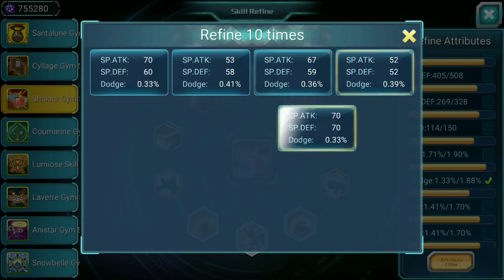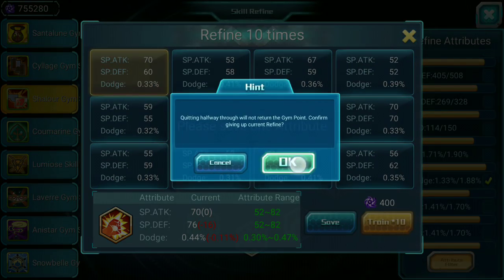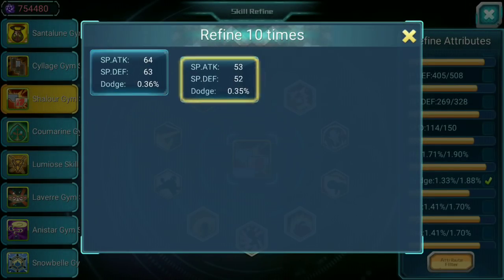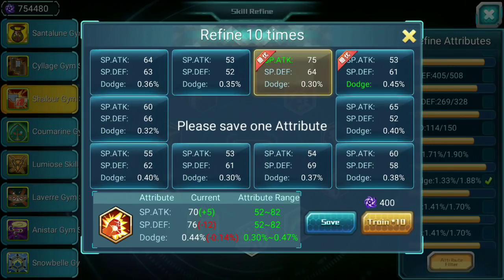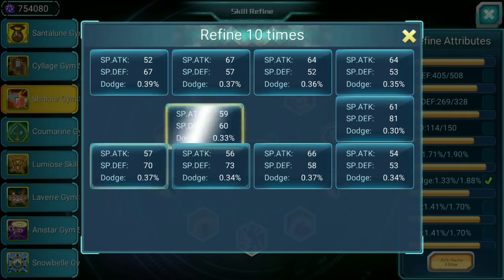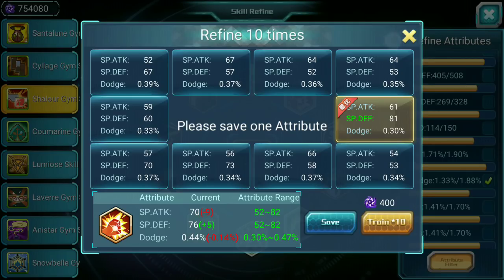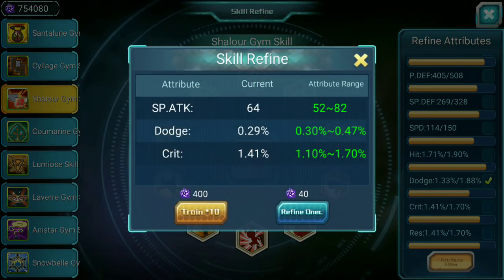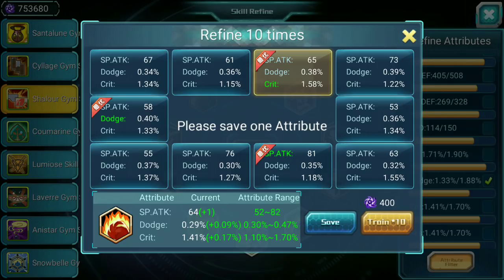I don't think we will be able to find anything because there are only three other values higher than our current position of 0.44, so it would take us probably the whole night. So 0.44 is kind of fine — let's keep this and go for the next dodge since there are four of them. This one has crit in it — it's pretty low at 0.29. Let's try to increase crit and dodge. This one will be 0.38.